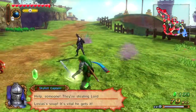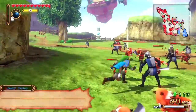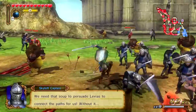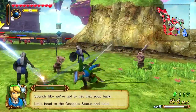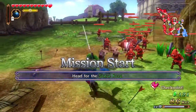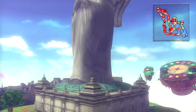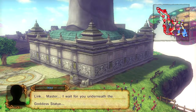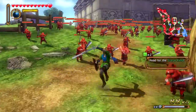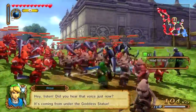By the way, I forgot to mention - when Volga uses a spin attack, he's like 'Dio!' Could you imagine if Dio was here too? You gotta take this area. Sounds like you gotta get that soup back! Let's head to the goddess statue and help! You gotta head to the statue keep. What's this about soup? Link, Master, I wait for you underneath the goddess statue. CJ's not here to voice Fi. Hey, listen! Did you hear the voice just now? It's coming from under the goddess statue!